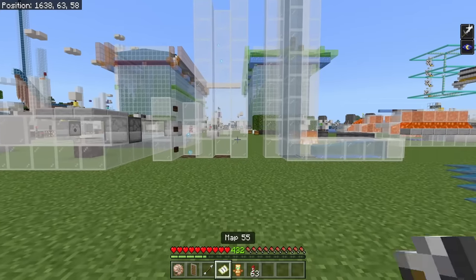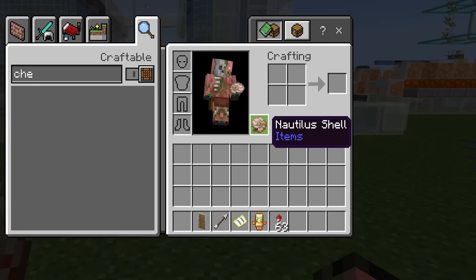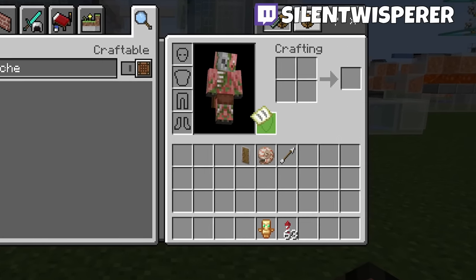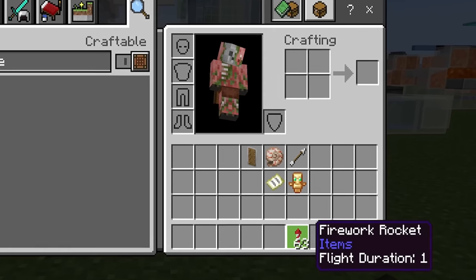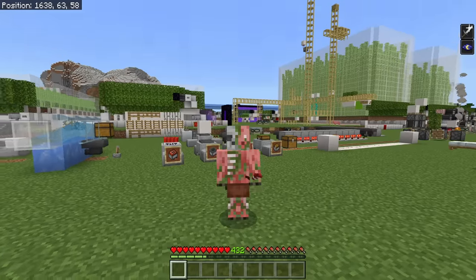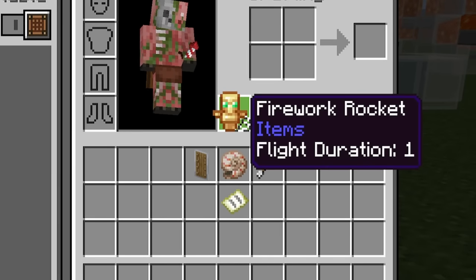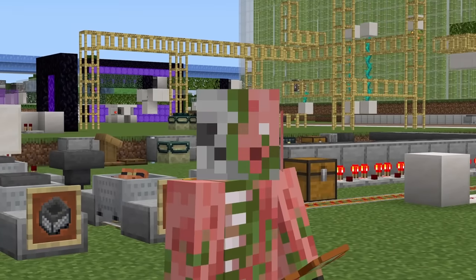As you might know, Bedrock Edition already has a pretty bad offhand system that allows you to put Nautilus shells into your offhand, or a shield, arrows, tipped arrows, any kind of map, totems of undying, and the most annoying thing ever — fireworks! These will always go into your offhand by default, and they can't even be used unless you want to use a crossbow. That's why I always hold a totem, so that fireworks never go into the offhand. It's not because I'm afraid of dying or something.